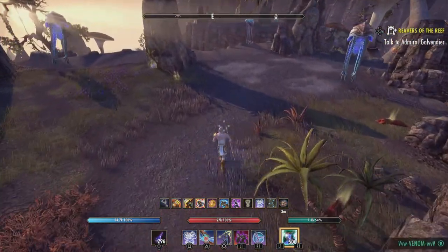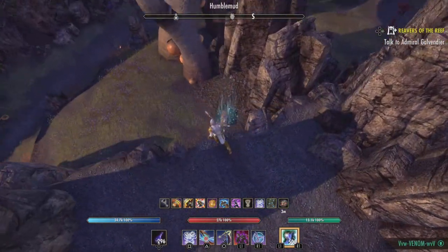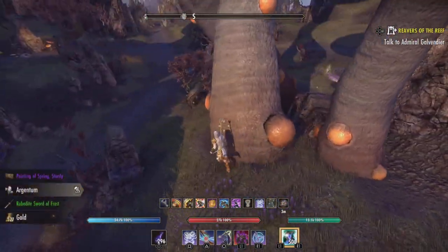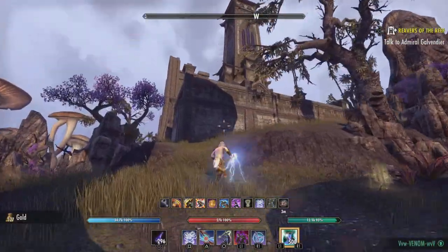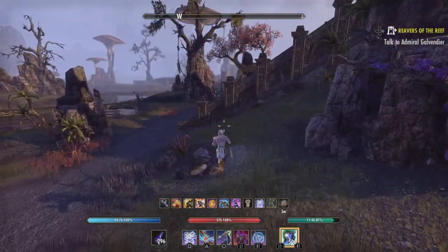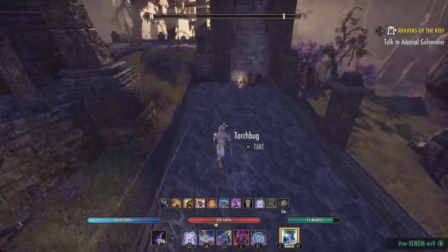We'll head back up around the outside. There can be a chest that spawns right in here — that one just popped. This little building area here can be another chest location. Sometimes you'll find a thieves trove around here as well.